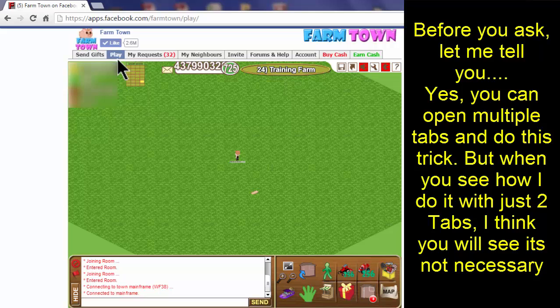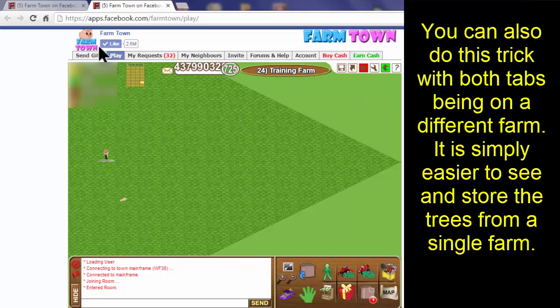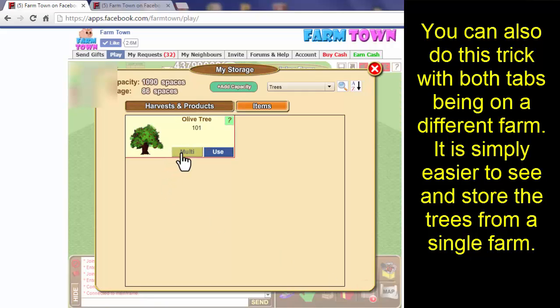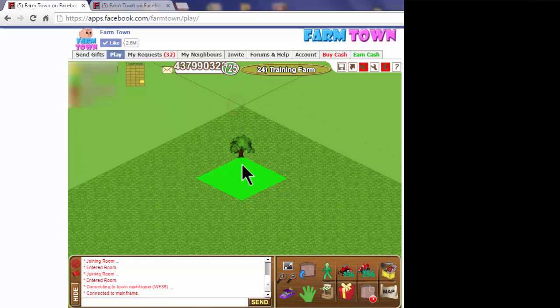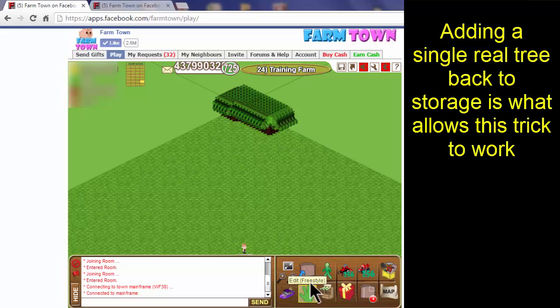Now we're ready to open a new tab by pressing the Control key and clicking on the play button. We have now opened our second tab — tab two is online and tab one is offline. We're going to go into our storage, select to multi-plant the olive tree. I'll pick 256, but pick whatever size multi-planter you have. I always plant them in a square, and I'll put them in this corner. Now I need to add one item to storage, and I'll simply click on 'add to storage.'